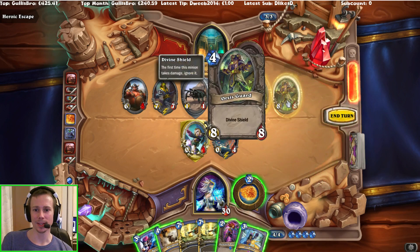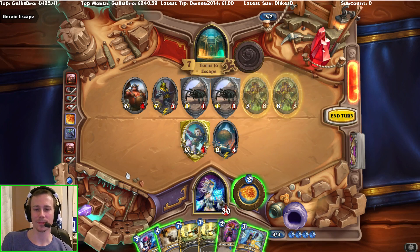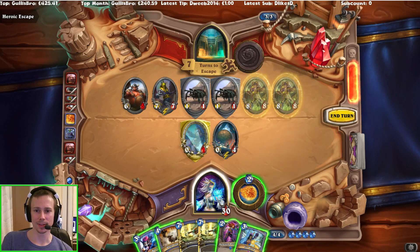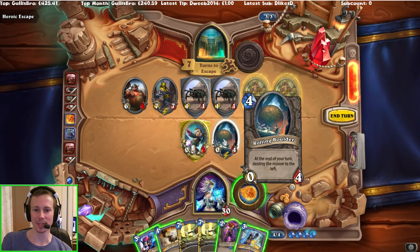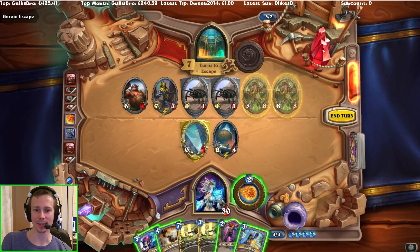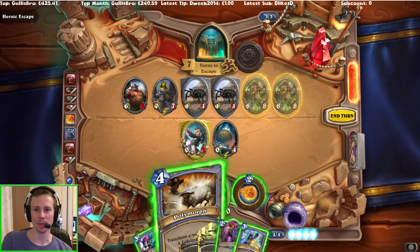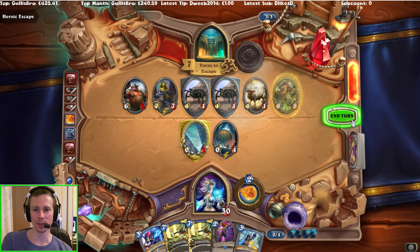Osiris Guard — they seem quite strong. Polymorph would be nice versus one of them. I could Sunfury Protector that, but I don't want to do that quite yet. I think I'm going to Polymorph one of them, just so it's another 1-1 on the board.